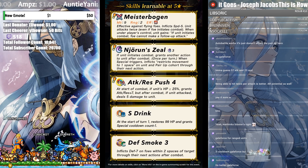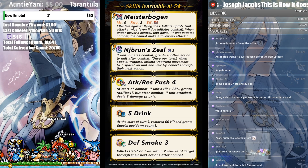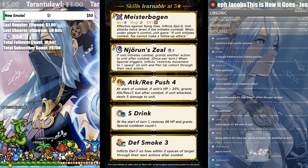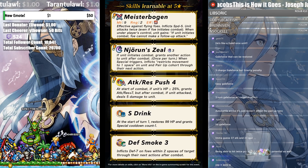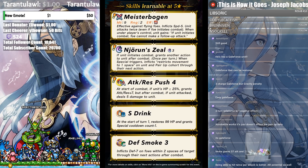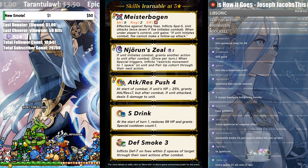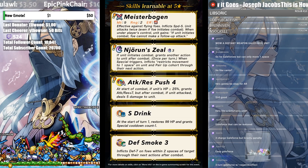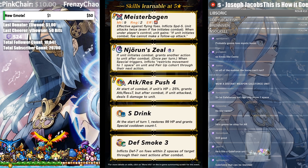Two things right away — because he always doubles with the brave bow: one, two shots. If he doesn't get the kill and they hit him back, that's three hits. He instantly triggers Neurin's Zeal and can continue to fight, effectively firing another two shots. In most scenarios, four shots from a Brave Bow with Attack Res Push backing it up should get a kill. Very, very powerful.